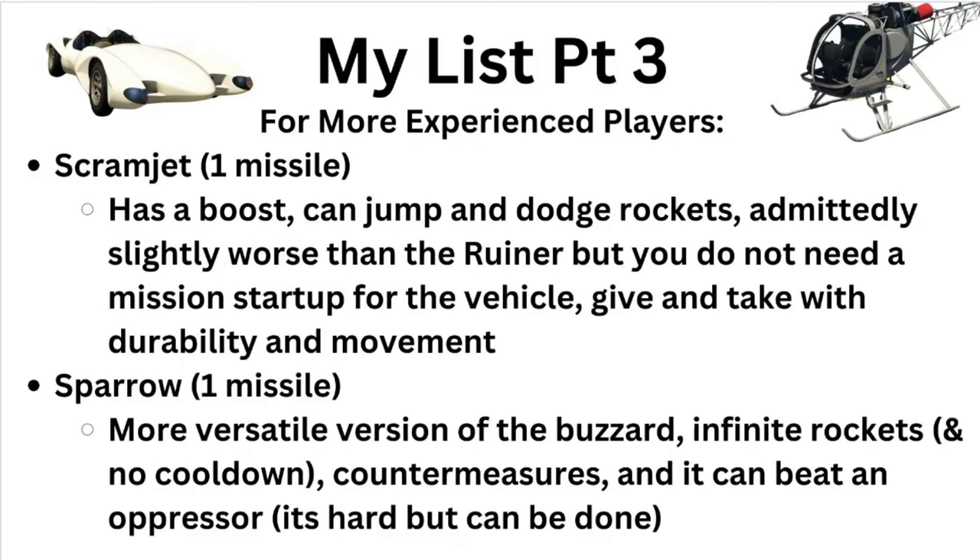Moving on to vehicles that require a bit more experience. The Scramjet has boost — you can jump and dodge rockets pretty easily. It's slightly worse than the Ruiner but better because you can actually shoot guns out of it. You can shoot flares, sticky bombs, and switch back to the missiles or the bumper minigun, though I wouldn't use the minigun. The Scramjet is overall better than the Ruiner — it's easier to access and you don't need to go through hoops to become invincible, but it takes practice. An honorable mention is the Deluxo — it takes way more practice than the Scramjet and is very annoying to get good at, but it has its pros and cons. I'd take the Scramjet over the Deluxo.